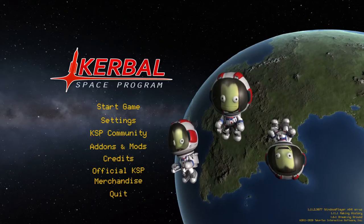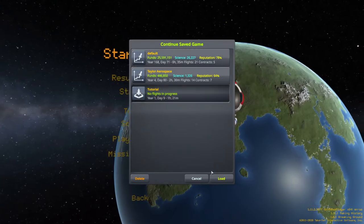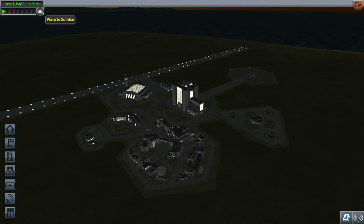Hello and welcome to Taylor Aerospace. Today I'm going to be doing something a bit different — rather than going through my career mode playthrough, I'm going to do a quick tutorial on the Mun: how to get to the Mun for the first time, a manned mission, and how to get back from the Mun.